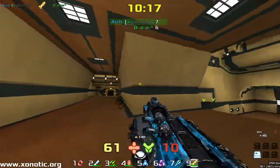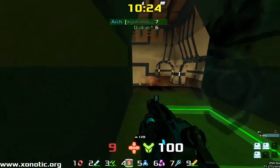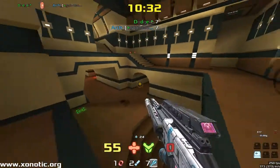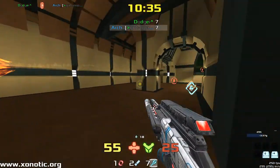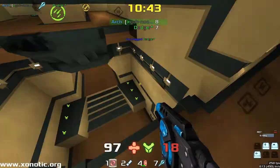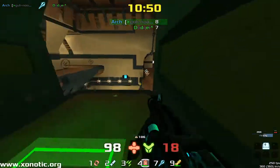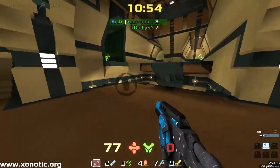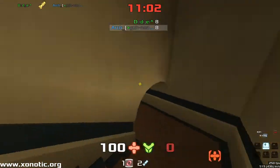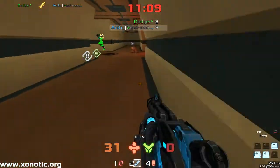We are in overtime — I didn't notice we're in overtime, sorry about that. Arch has taken one frag on Dodger. Dodger won't be panicking too much — he's a damn trained professional. Very quick weapon switching from Arch as he tries to control all the weapons he can and stop Dodger from taking anything. He was hiding back there listening — he knew Dodger didn't have a weapon that could hit him, but then he heard the rocket launcher being picked up, meaning Dodger did have a weapon that could damage him, so he got out of there before Dodger had a chance to switch to it and shoot.